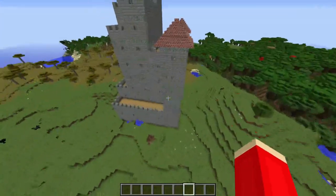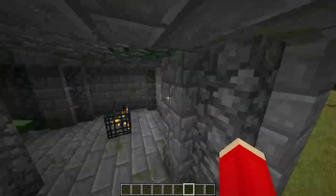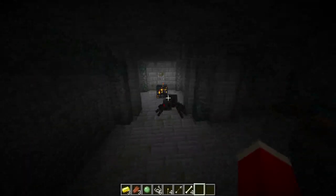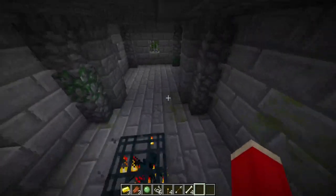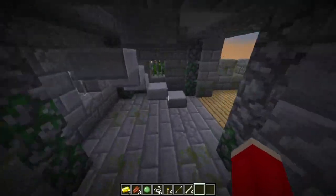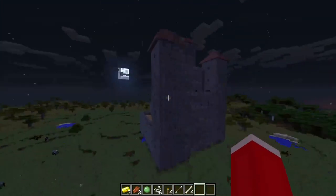At number 4 on our list, we have a mod called Castle Dungeons. This mod adds enormous generated structures into your world — instead of dungeons underground, you get giant castle-like dungeons above ground. Entering one, you can see it's full of mobs. You'll find chests throughout containing everything from food to mob drops, and there are multiple floors. As you go higher, there are fewer spawners and the drops get better — iron, gold, emerald blocks, books. Castle Dungeons can also spawn in different biomes. That was number 4.